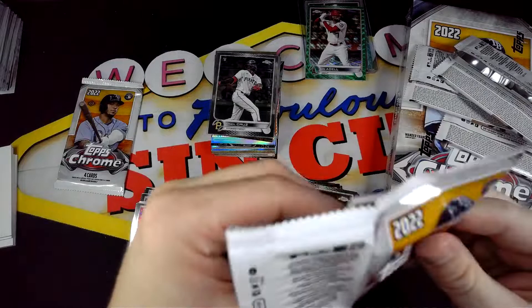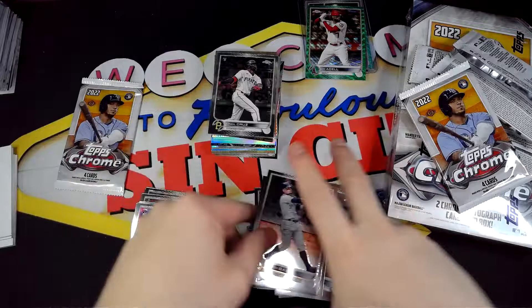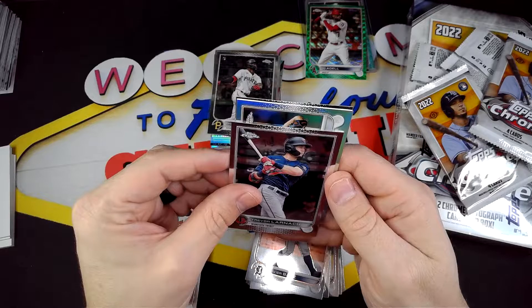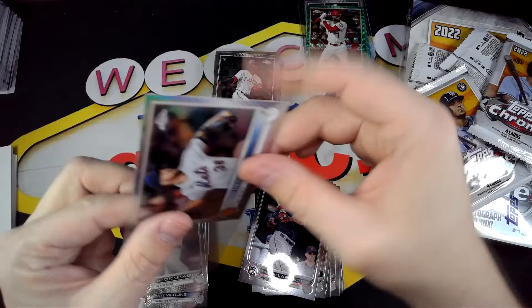Two more packs left. J.D. Martinez, Javi Baez, and John Gray. Alright, we got Wells, Larnach, a refractor, Tyler, Miguel, and Jake Cronenworth.